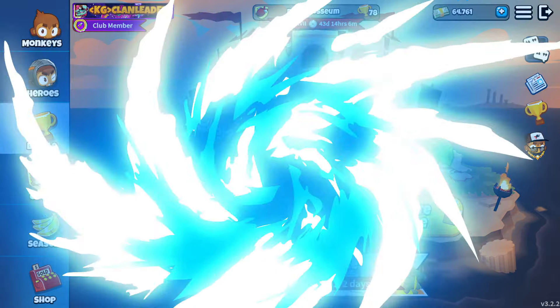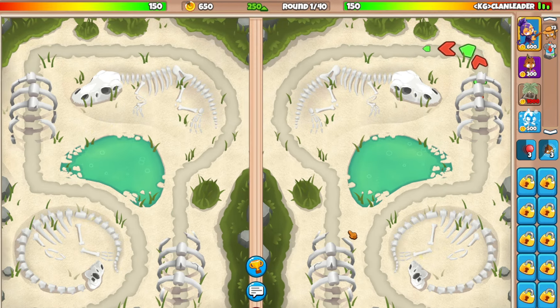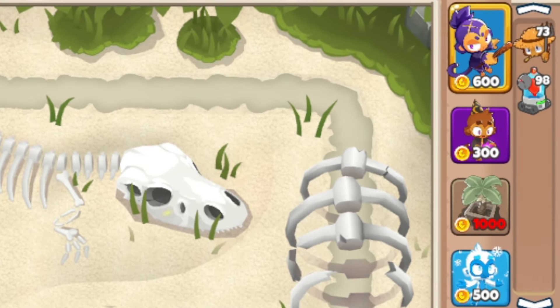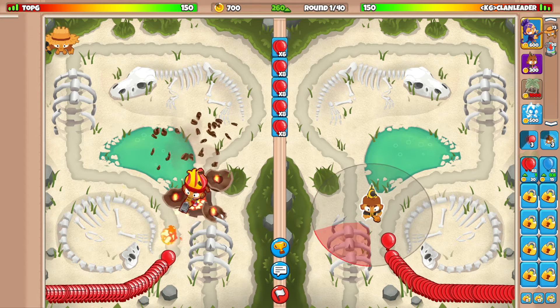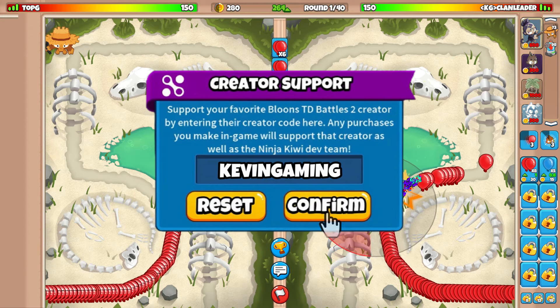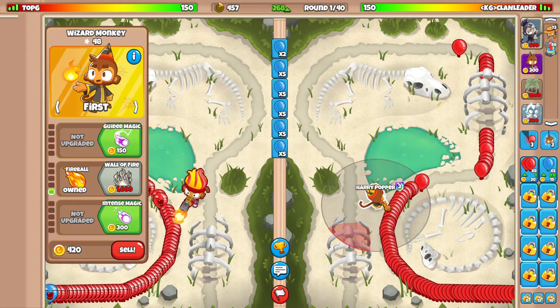Let's jump right into today's video. Here we go, ladies and gents — we got the map Dino Graveyard. We're going to be cooking up a strategy here, which is going to be Exili, Wizard, Farm, and Ice. We're going to be starting off with the Wizard Monkey, and I want to somehow get up to the Fireball, all the way to get the Wall of Fire for the early game.